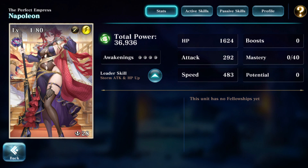Hey you, it's True with a first look at the new SSR Napoleon. This storm unit comes with a very decent speed of 483 and a stunning skill set. Let's check it out.